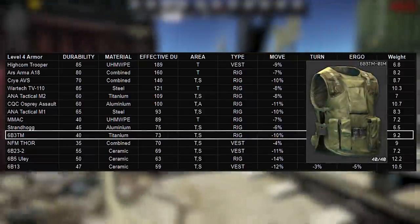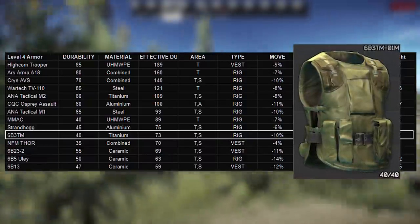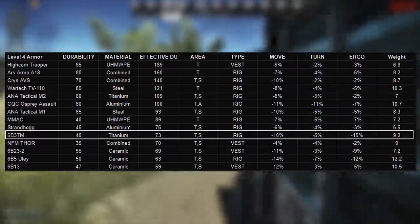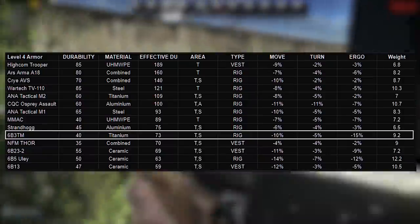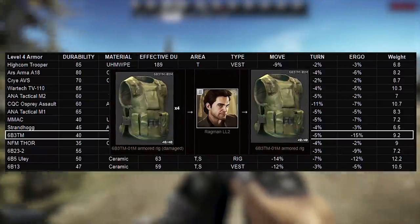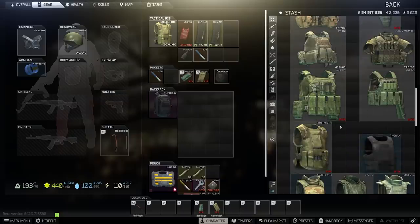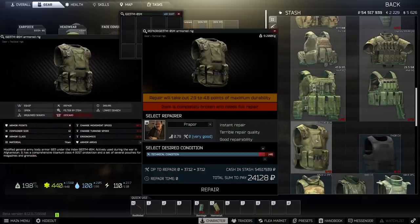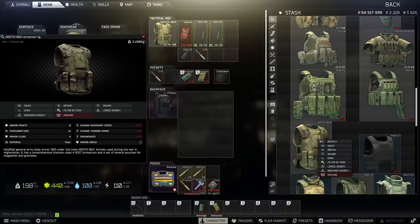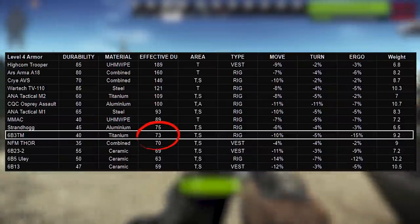And here we are onto the 6B3TM. At level 2 Ragman this rig is a staple for new, intermediate, and even expert players for its easy 55k purchase price and baseline class 4 protection — there's a good reason it's called the rat rig. Many of the good barters we've discussed are at Ragman 3 or 4, but you can access this at Ragman 2 for cash, potentially at level 17, making it one of the first easily accessible cost-effective class 4 rigs. Repairing from zero costs 24k and gets back to about 36 out of 40 durability, and insurance is only 12k — really cheap. You almost always get these back and can run them once or twice for low-end raids after repairs.